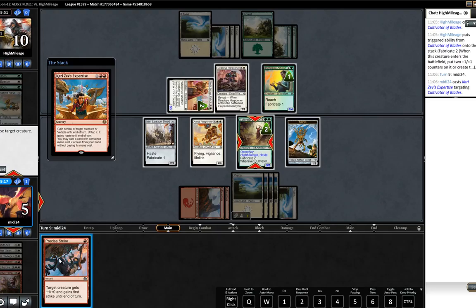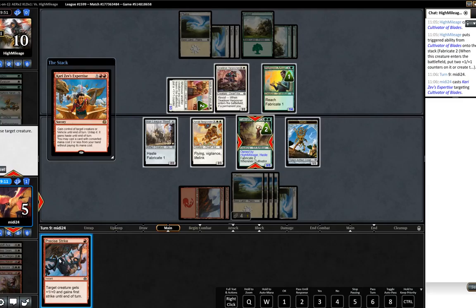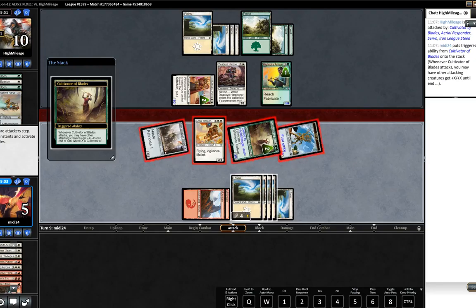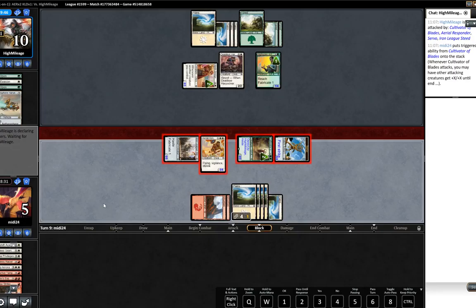We'll play Precise Strike. Of course, because we can Precise Strike for free. We'll take it, we'll play the Precise Strike on the Servo. Our opponent has to block two of these creatures. We're going to get massive amounts of lifelink. Although the Ninth Bridge Patrol will pump, I think that's the win - the extra point of damage is relevant here. I think we win.